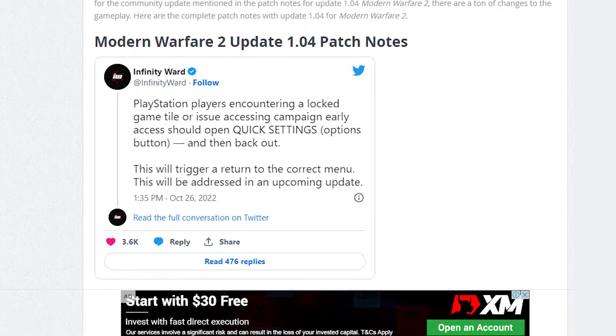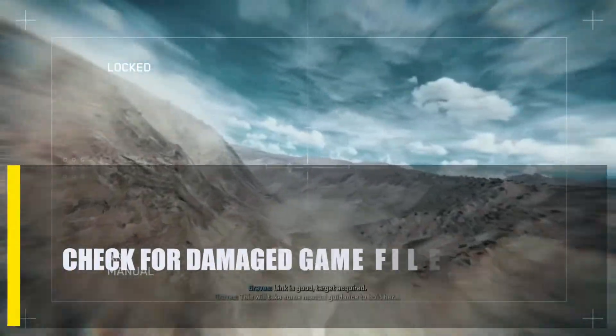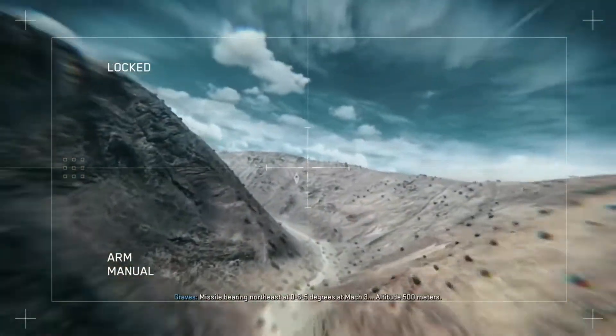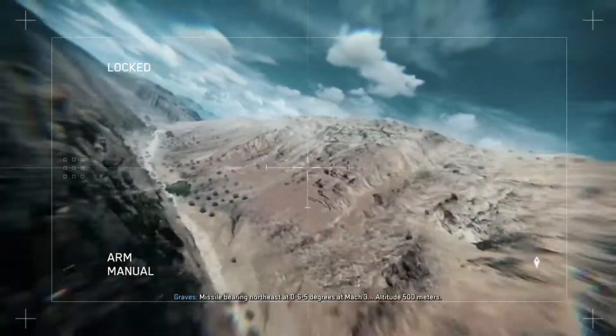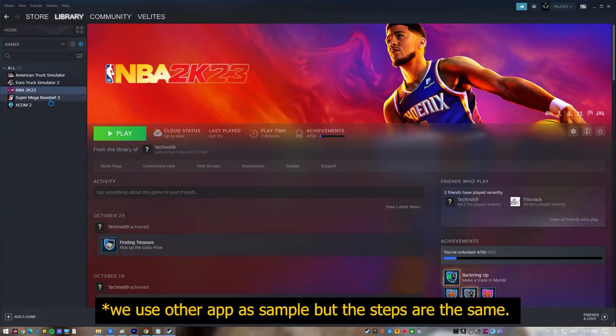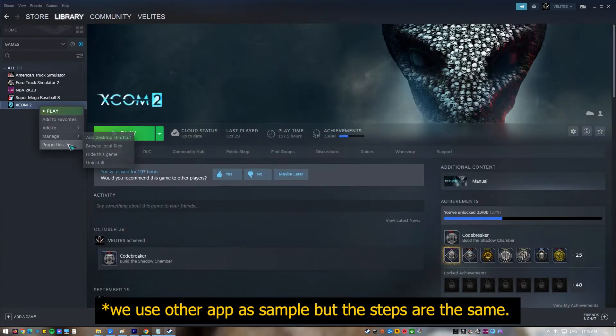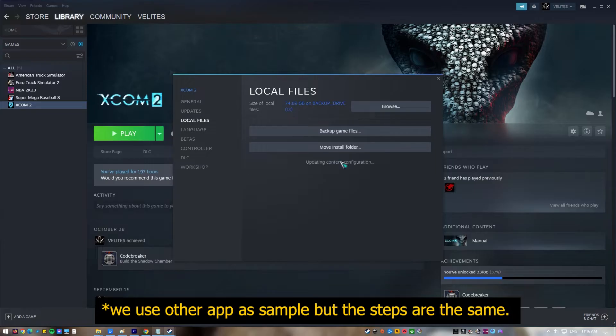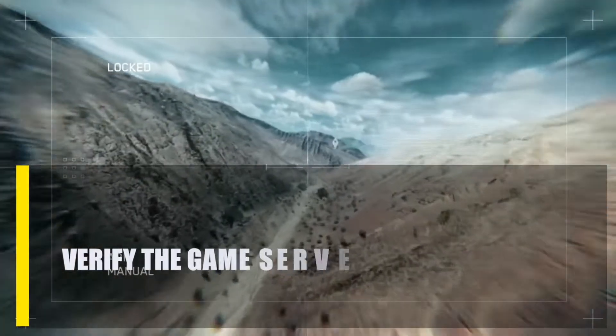Next, check for damaged game files. If Call of Duty Modern Warfare 2 still keeps crashing after you update it, look into the possibility that the game files are corrupt. To do this, use the repair tool in your game launcher, such as the 'Verify Integrity of Game Files' option in Steam.